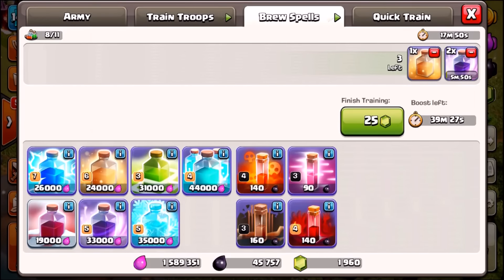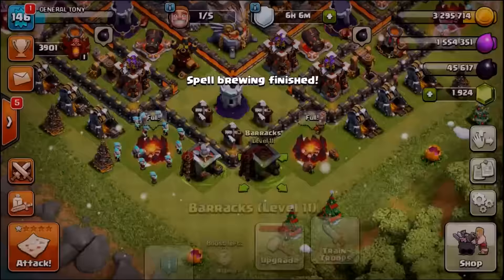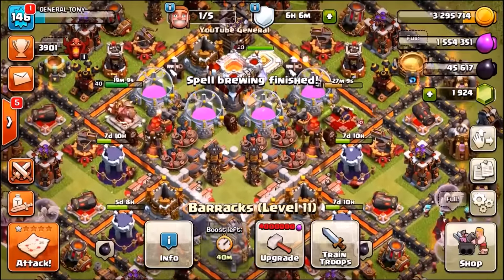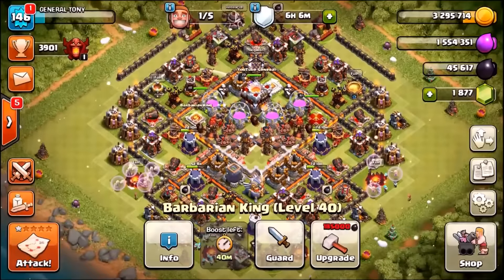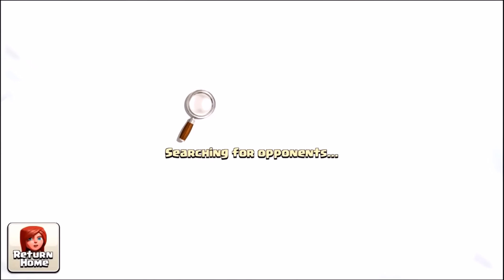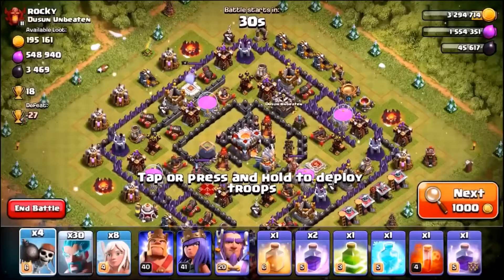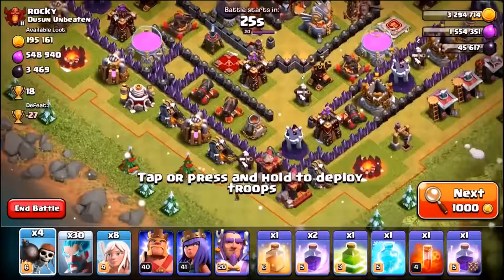This time we're only using one jump spell — a heal spell, two rage spells, a freeze spell, a poison spell, and a couple of wall breakers. We're gemming the heroes. As noted, this strategy has been floating around online, but at Town Hall 11 it's going to be much harder. Let me know what strategy you want me to try next with the ice wizard.